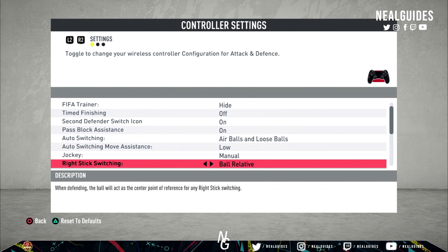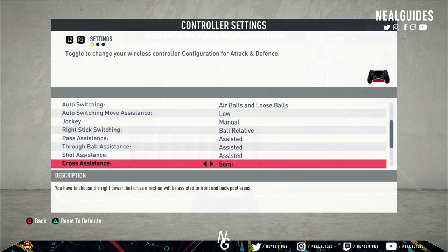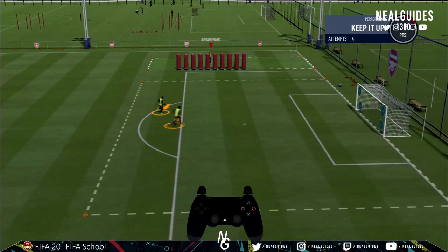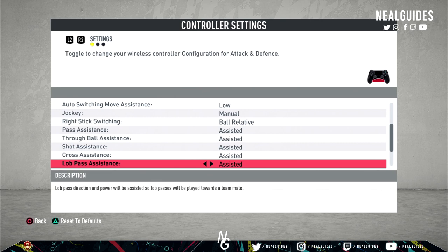For passing assistance, leave everything on assisted — there is no reason to use semi or manual. I used to have four manual controls prior to FIFA 13, but there's no point now. Cross assistance — some people use assisted, but use semi. This way you can control the power: more power sends the ball to the back post, less power goes near post. Assisted just sends the ball anywhere in the box. Lob assistance — I used to leave this on manual, but lob passes don't work that well this year, so I leave it on assisted.